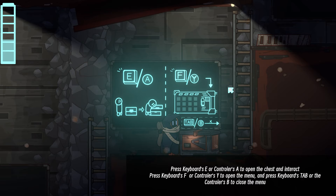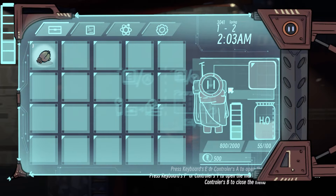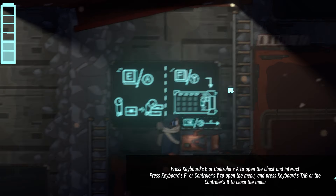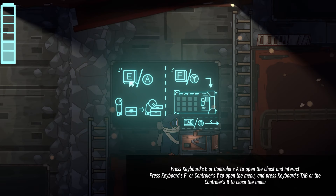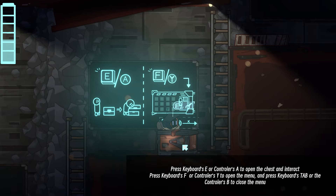Gear flowers! Press keyboard E to open chest and interact, F to open the menu, tab to close the menu. So F opens and tab closes - that's okay, I'll try and remember that. Every different game has a different button for opening the menu. I swear, can we just all not do tab? It'd be so much easier.